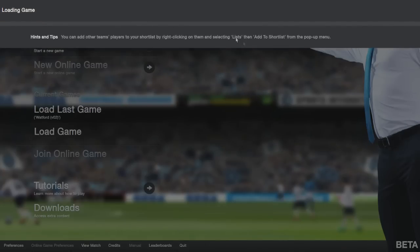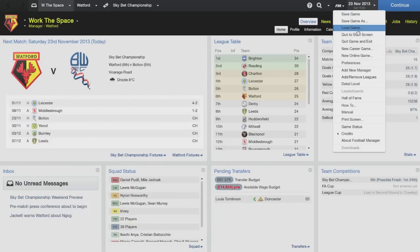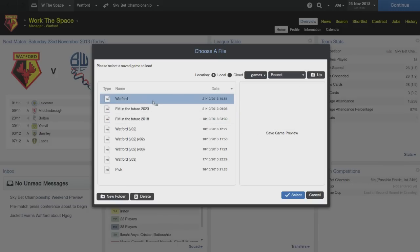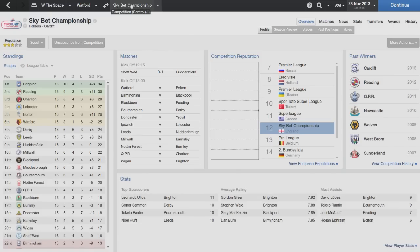I can't load it. I'll try and load it again here. This is the last backup I have actually, which is in November 2013. The reason for that is that I did the simming into the future — FM predicts the future — and I turned off auto saving for that so I wasn't ending up with loads of files being created. But the problem is I never turned it back on after the Watford save. This is the last backup I have: sixth in the championship and 15 games played.